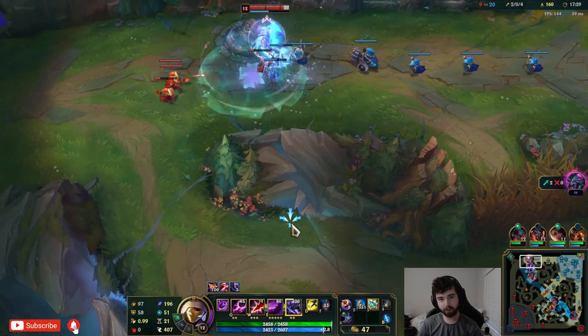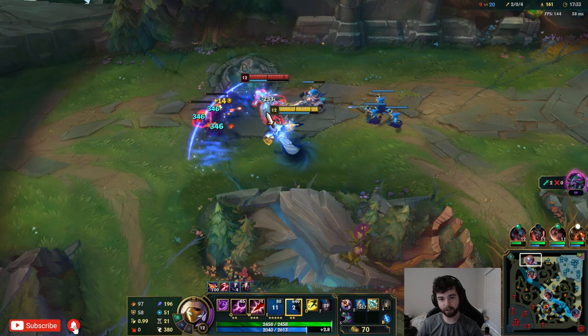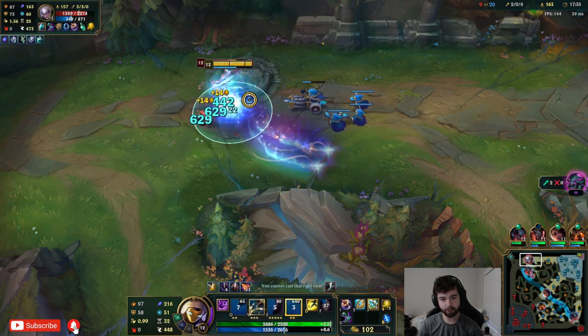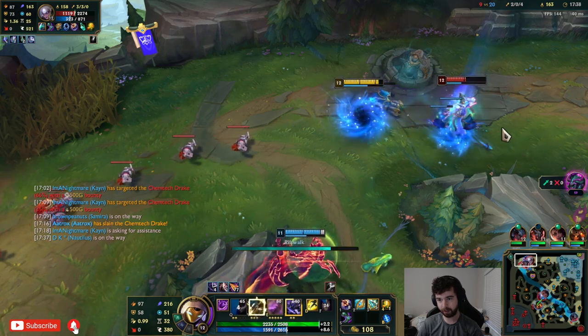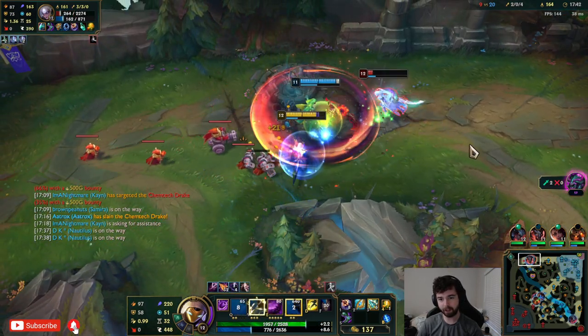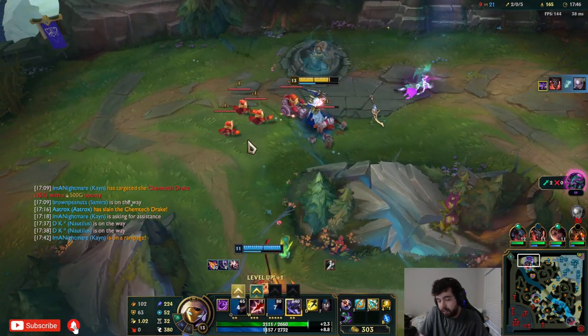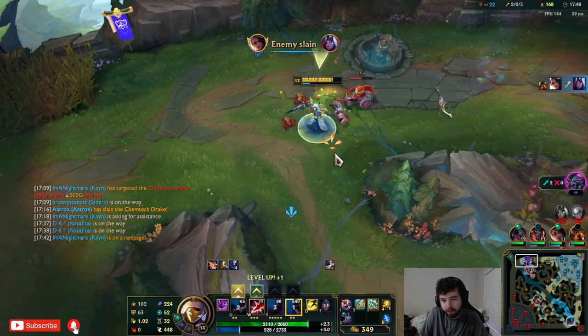Yeah, she's here. She just used her shield so that's down. We'll wait for it to expire - we hit her with it but that's okay. We'll R on top of her, start auto attacking, R on top of her again, use this, get back a little bit of mana, R again - it missed but doesn't matter, she's just dead. As you can see she did like no damage in return, she was just trying to clear out the wave.